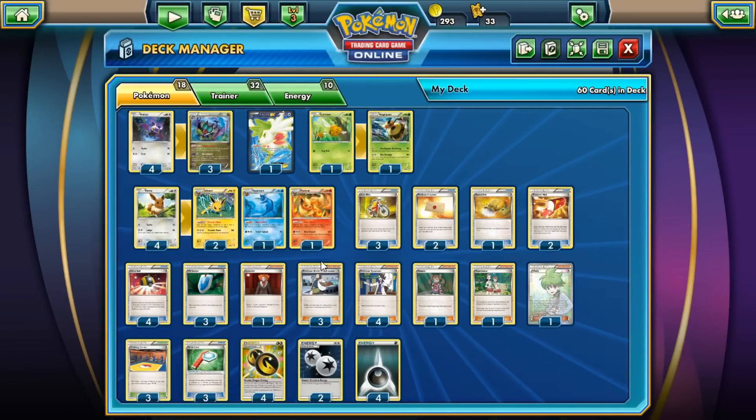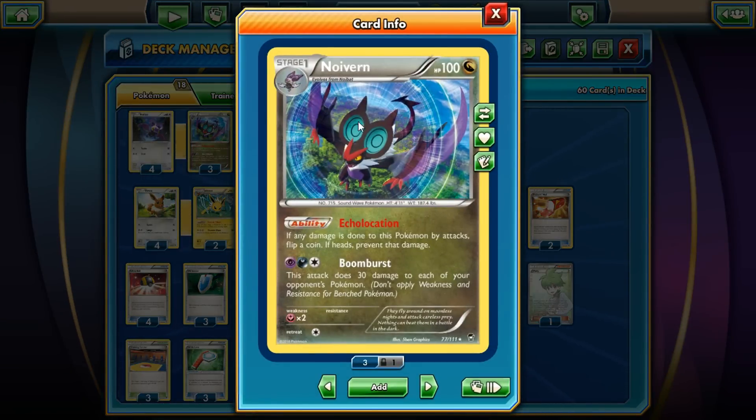This is a Noivern deck — we run four Noibats and three Noiverns. Noivern is the main star of the show: a 100 HP Dragon-type Pokemon, very awesome-looking design, basically a really big bat. He has a nice ability called Echo Location — if any damage is done to this Pokemon by attacks, flip a coin: if heads, prevent that damage.